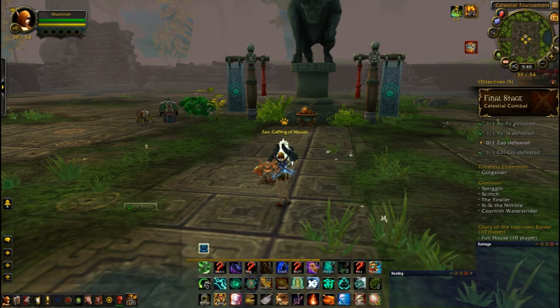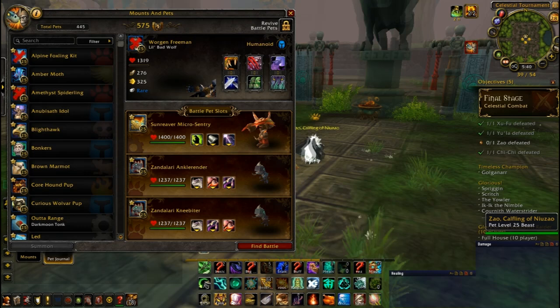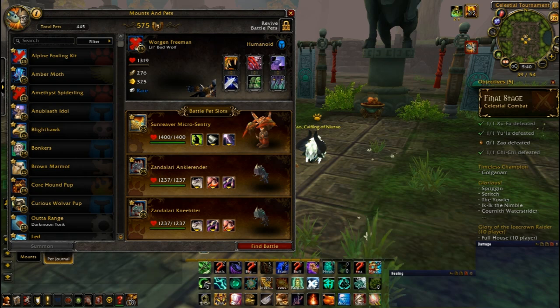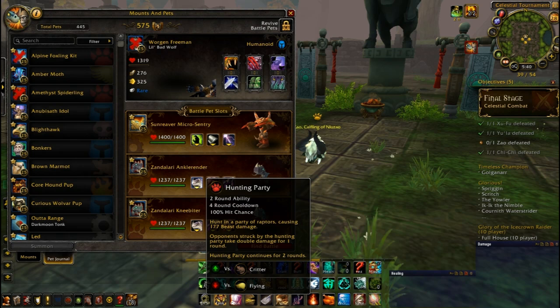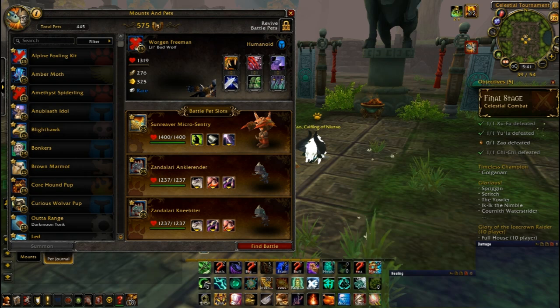Congratulations if you made it this far into the Celestial Tournament, because this guy is the easiest fight here. We are going in with Sunreaver Micro-Sentry with Fel Immolate and Call Lightning. By the way, this is for Zao, Calfling of Niuzao. You can probably figure that out because it's the fourth one here and he's the last one left. For our second pet, Zandalari Ankle Render with Hunting Party, Black Claw — ignore Leap, you don't need it. Zandalari Kneebiter with Hunting Party and Black Claw. I have never needed the third pet here — he's there for backup.